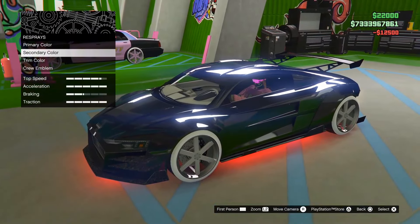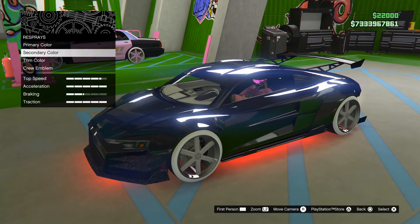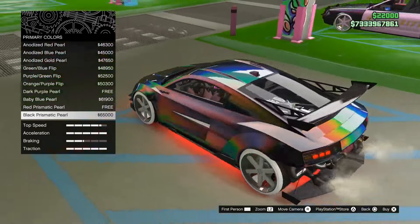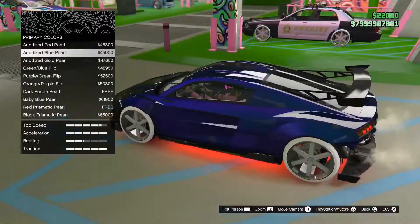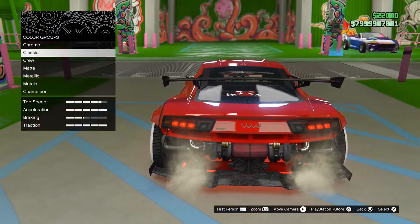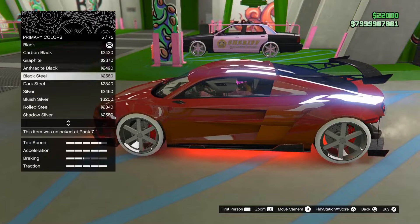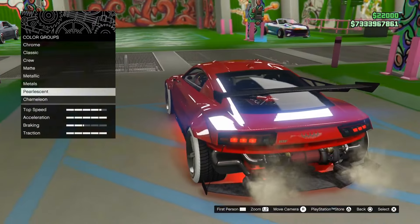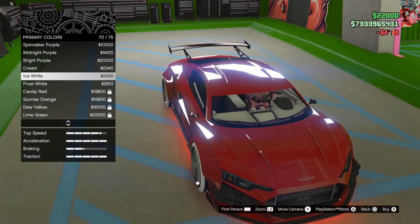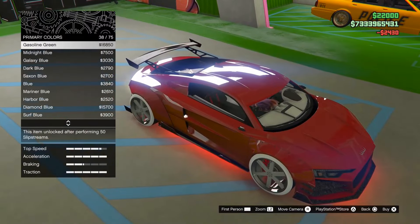Whatever crew you're in will determine the color you get. For my crew — which is actually a random crew I joined — it's a red color, nothing too crazy but it works. If you want to join my crew, I'll leave the link in the description, though it might be full. I do have a modded color in my crew as well. Once you have the crew color applied over the chrome, you're looking good.